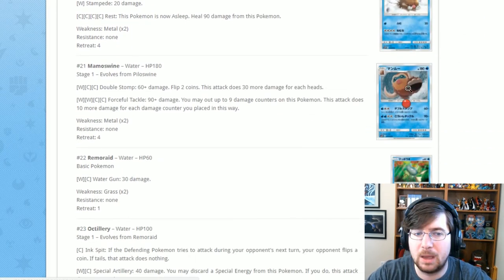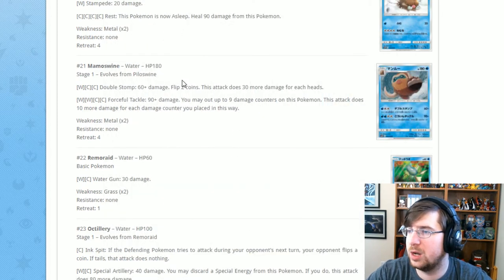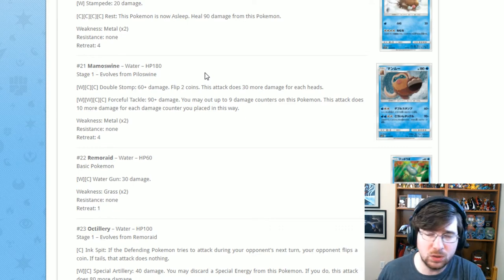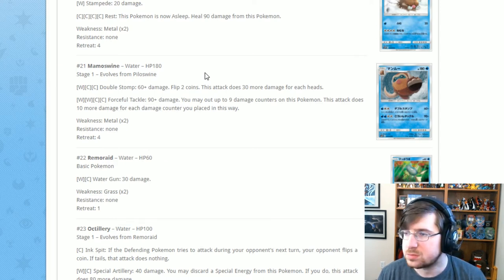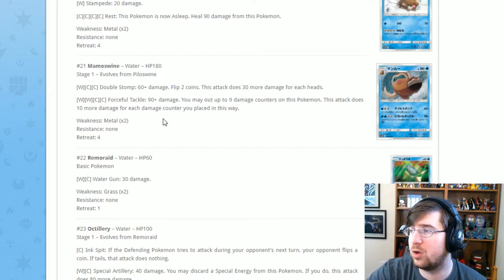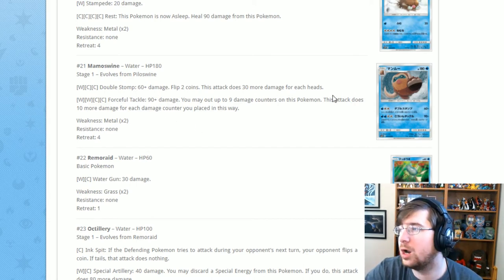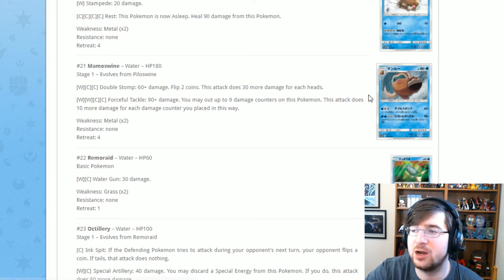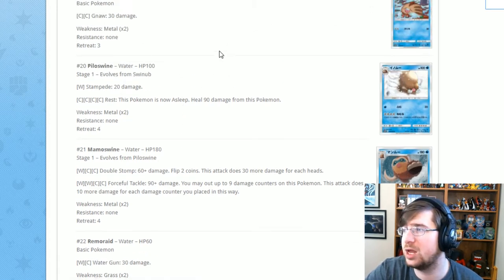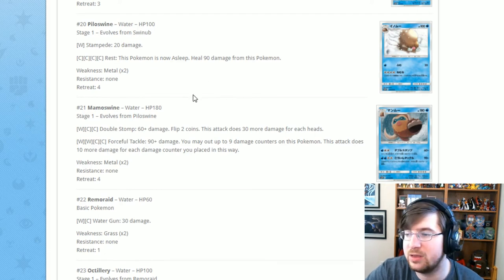Next is Mamoswine with Double Stomp for one Water two Colorless: 60 damage, flip two coins and add 30 more for each heads. Then Forceful Tackle for two Water two Colorless: 90 damage, and you may put up to nine damage counters on this Pokémon — the attack does 10 more damage for each counter placed this way. With 180 HP, it can attack for 180, but it costs four energy and it's a Stage 2, so you need Swinub, Piloswine, and Rare Candy. That's a lot of deck space for a potential 180 damage.